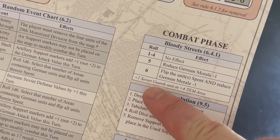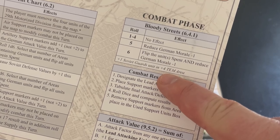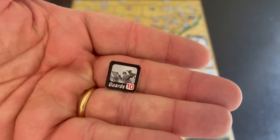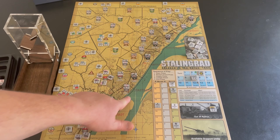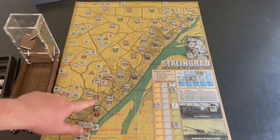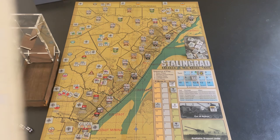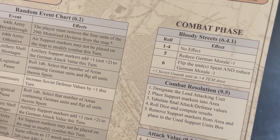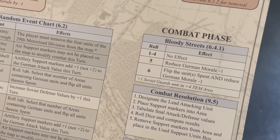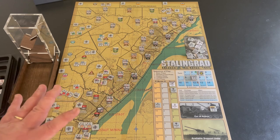The Soviets add plus one to the Bloody Streets roll if they have a Guards unit in a plus-four terrain effects modifier area. That Guards unit with a value of 10 adjacent to the Volga — in the grain elevator — is in a plus-four area. If you haven't defeated him yet, you'll start losing morale on a roll of four, five, or six. Those two abstractions — Bloody Streets and the defensive strategy types — really make this game unique and interesting.